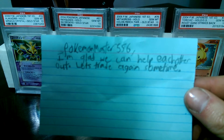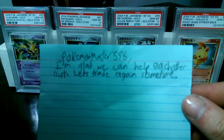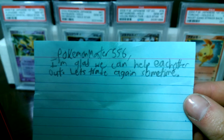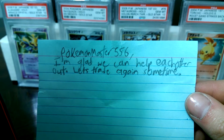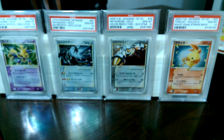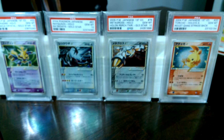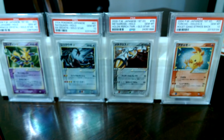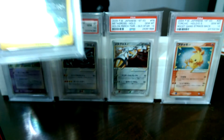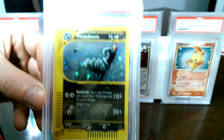And here's the quick note. It says: Pokemon Master 556, I'm glad we can help each other out. Let's trade again sometime. Most definitely, I would be more than glad to do another trade with you. But first off, this is the card that I traded with him to obtain.